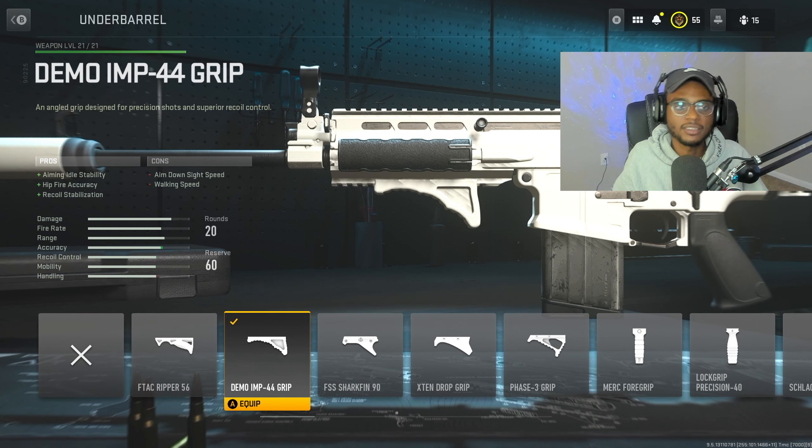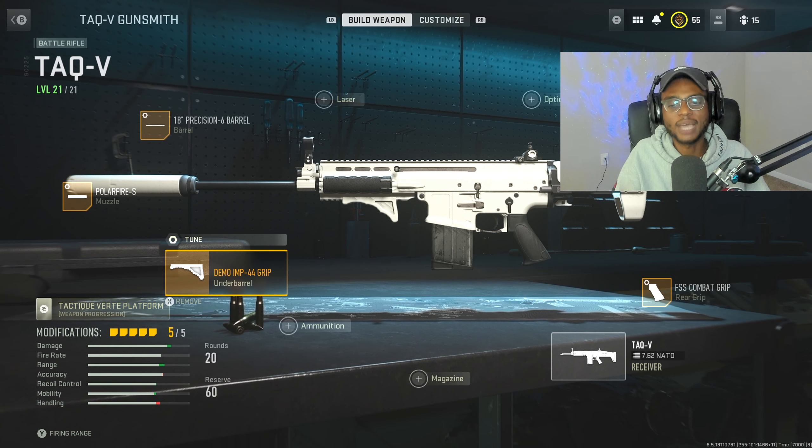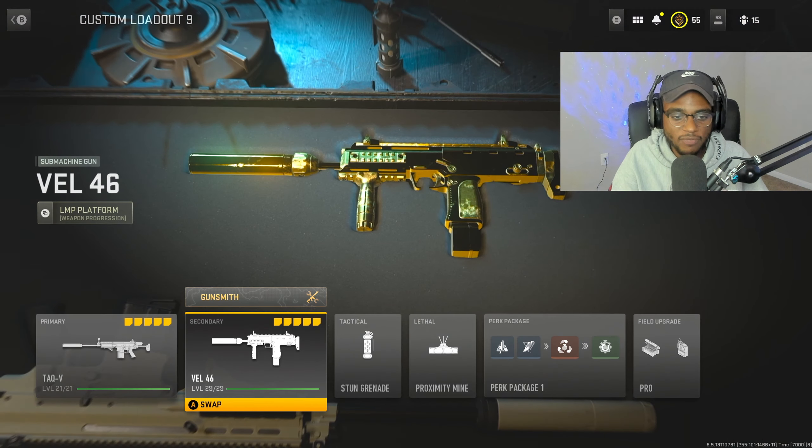Finally, we're going to rock the Demo IMP 44 Grip - a standardized attachment I run on a majority of my weapons, especially assault rifles. It smooths out that recoil pattern, giving us aim idle stability, hip-fire accuracy, as well as recoil stabilization. The tune on this is maxing out aim-walking speed as well as aim-down-sight speed for better handling at close to medium ranges. This is going to be the absolute best and fastest killing TAQ V class setup.